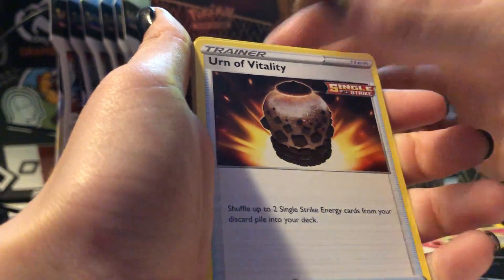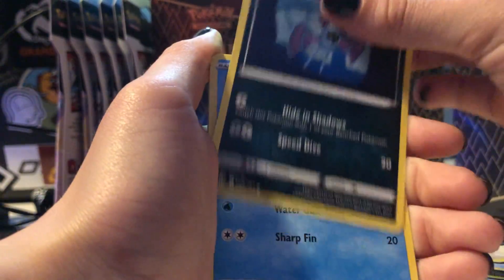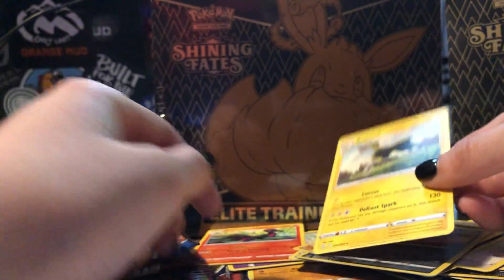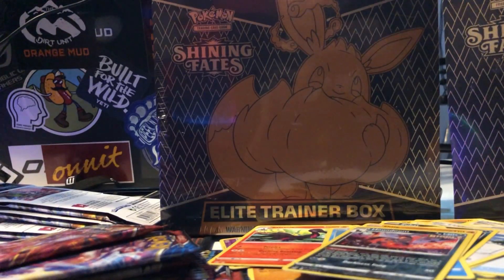Water, Crobat, Energy Recycler, Urn of Vitality, Yamper, Lickitung, Zubat, Remoraid, Onyx, Holmilton, Boldore. They all just fell. Wasn't really too good, okay though.